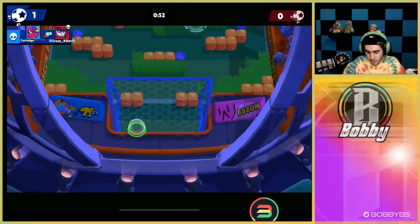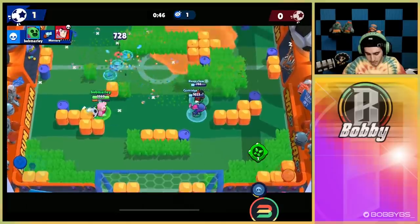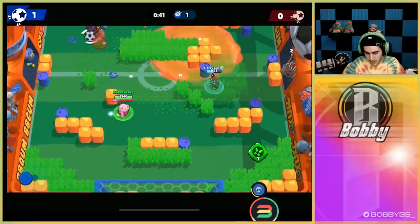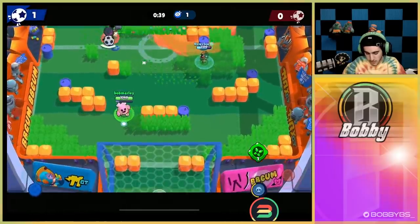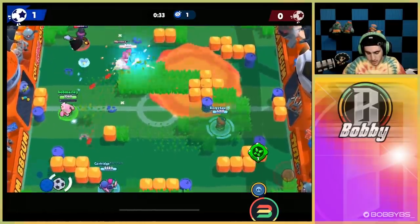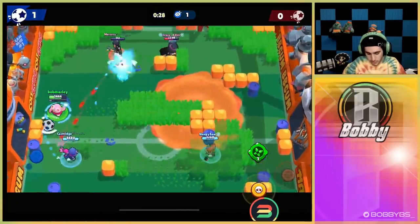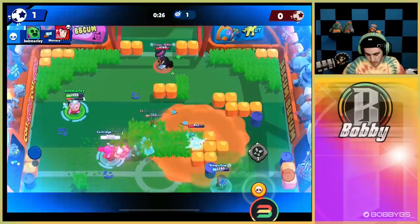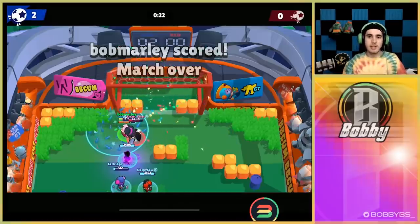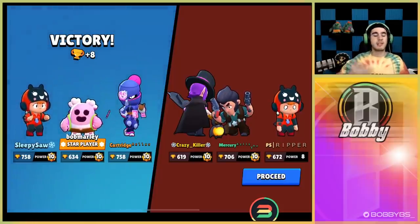Let's see if I can finesse a goal — oh, it stops on the line, unfortunate. We should be able to win this game — we've had control the entire time. Walk up on the left side, hit that RNG, go for the shot. That Bea is one shot and is hiding using her gadget. We do get a hit on it, and even if we miss the Mortis our RNGs are gonna hit. Mortis goes down and that's the brawl ball win.